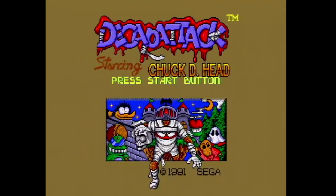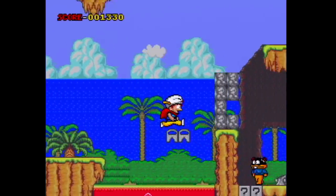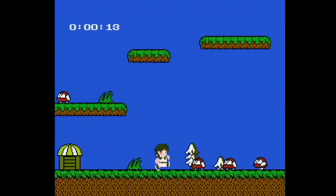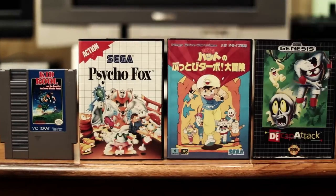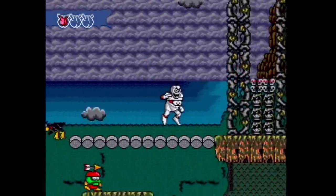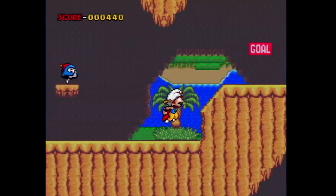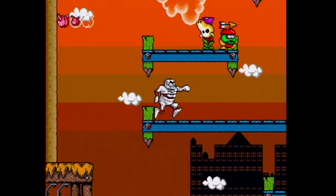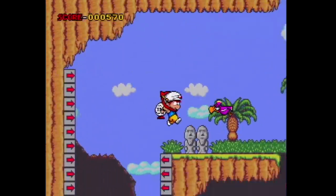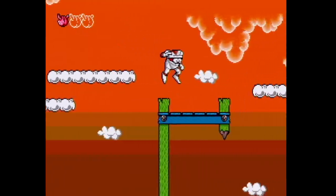Decap Attack on the Genesis is a fantastic game, but you may not know about the Japanese original called Magical Hat Flying Turbo Adventure, whose characters are based on an anime series. On the surface Decap Attack seems like an almost entirely different game — in Magical Hat you punch with your fist and collect an egg friend to throw, while in Decap Attack you punch with the face in your gut and collect a skull head to throw. The most obvious change is the graphics: really colorful and cute in Magical Hat, but dark, gloomy, and downright scary in Decap Attack. Almost every single graphical detail has been altered.